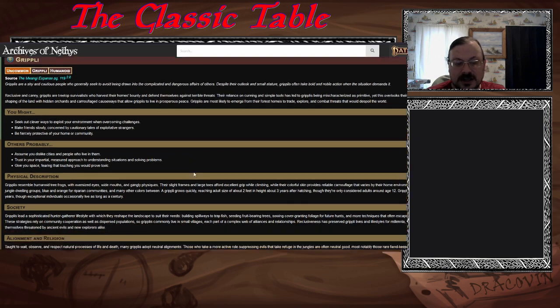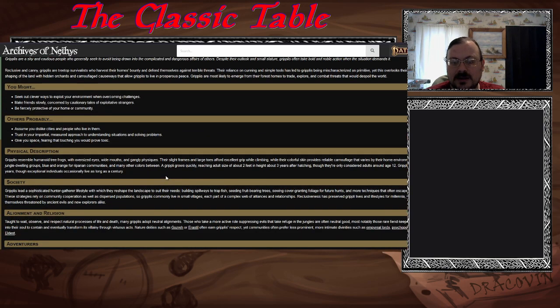They are basically humanoid tree frogs — excellent climbers, a small species. Some live up to a century old. You might reach your full adult size at three years as a grippli, but you're considered an adult by society at 12 — similar to elves where physical adulthood and societal adulthood are two different things. When do you physically reach your maximum versus when does society recognize your adulthood?